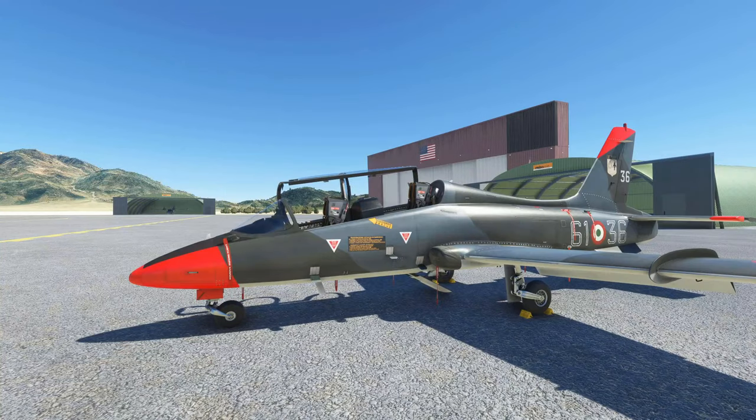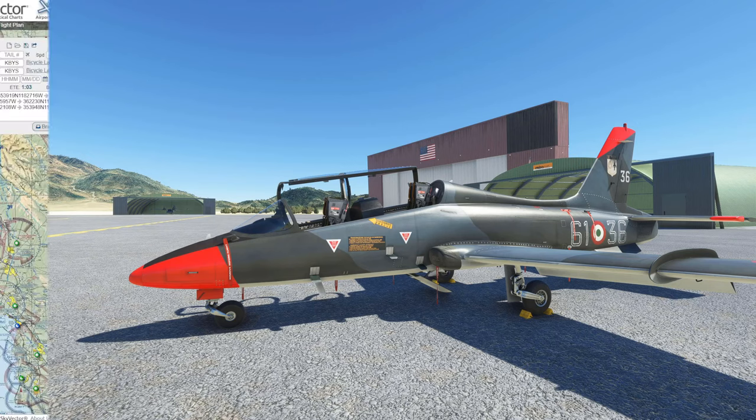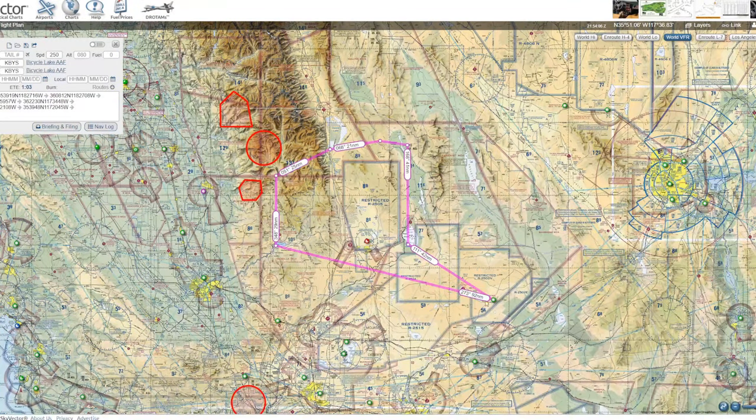We are going to be doing some low-level flying, and that's really fun. It's a really cool thing to do in this sim in particular because the VFR scenery is so great, and we're going to be completely VFR this whole time. I think it really hits a sweet spot if you want to fly jets in Microsoft Flight Simulator but you don't know what to do with them. So we'll talk more about that when we get up in the air. We're going to be doing a VFR hop across the Mojave Desert, running through the Sidewinder low-level training area, commonly used by the U.S. Air Force and U.S. Navy.